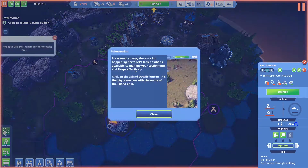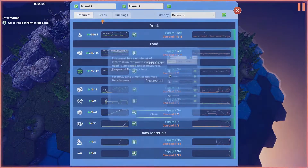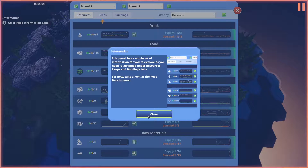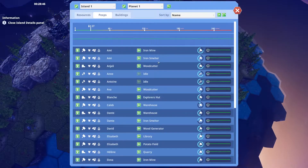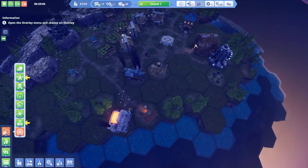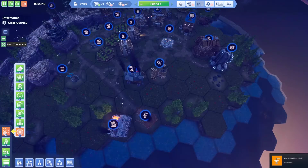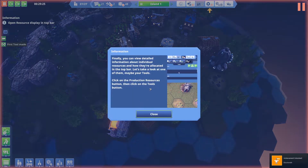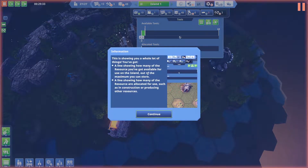For this small village, there's a lot happening. To manage your settlements efficiently, click the island details button — the big green one. This panel has a whole lot of information: you can see every peep living on your island, what they're doing, how happy they are. You can view a variety of overlays, including pollution spreading across your island and detailed resource information showing production versus consumption allocation.